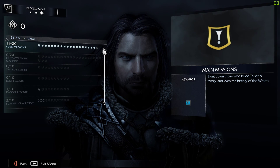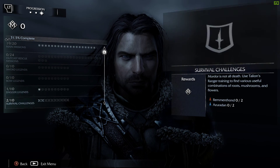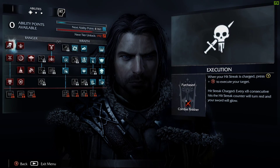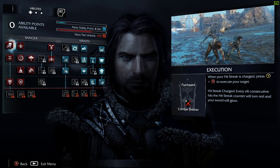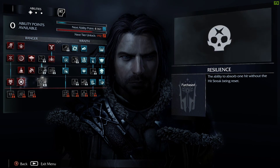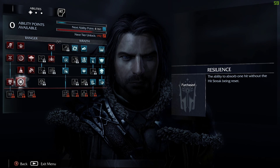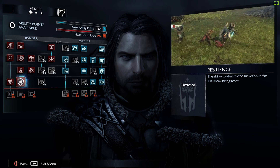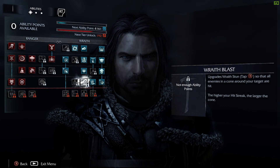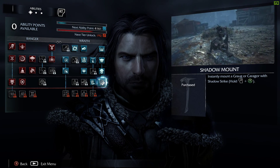The progression shows 19 or 20 missions — nearly done. I haven't done any other side missions at all, so there's a lot more to do in this game I haven't even looked at. You get an ability point every level you go up. Recent ones I've unlocked: Blade Master — reduces hit streak threshold from 8 hits to 5 — and Resilience, which gives the ability to absorb a hit without the hit streak being reset. I also unlocked Shadow Mount — you can mount a Caragor or a Grog instantly using Shadow Strike.